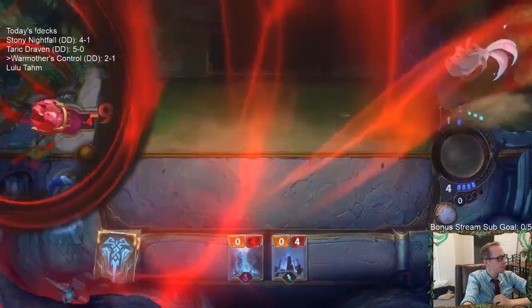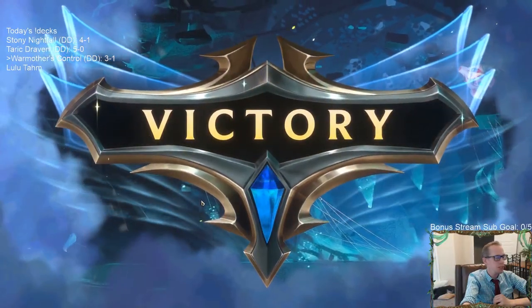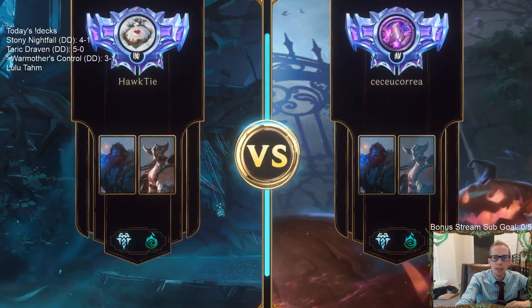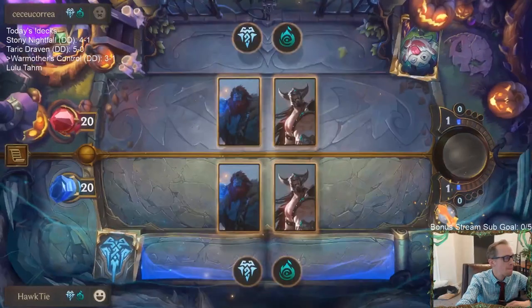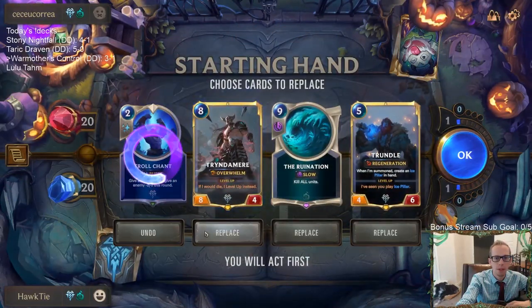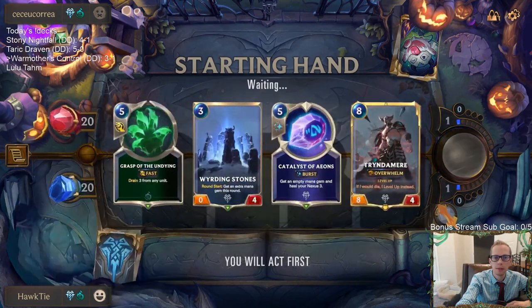Three and one. GGs. Alright, that makes sense — we got a mirror match to finish it out. We need ramp cards, ramp cards. I want ramp and I want War Mother's Call — that's all I want, the rest of the cards whatever.